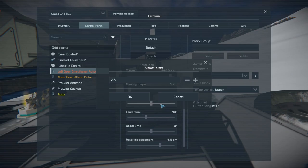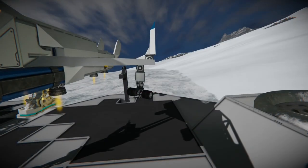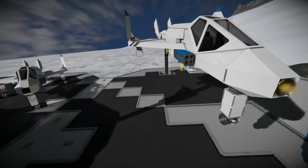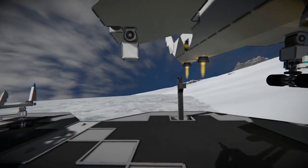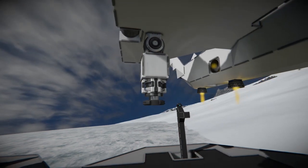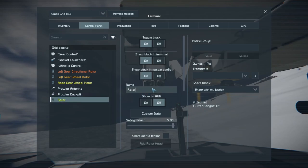To do this I did put a remote on this design so we can easily access the terminal and adjust as we're watching it. The directional rotors are going to be the opposite direction on each side of the ship. I set the velocity to 2.5, lower limit to negative 90, and the upper limit to zero. As you can see, it rotated back towards the body of the ship. It's important to have these rotors also at a zero degree facing forward — this makes it a lot easier to determine in which direction it's going to rotate the gear.